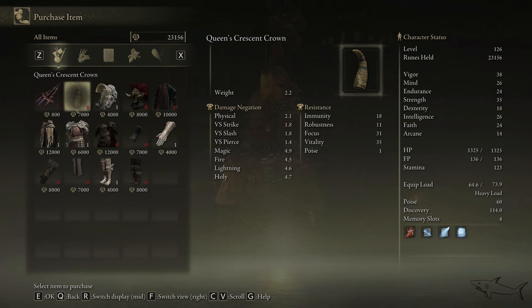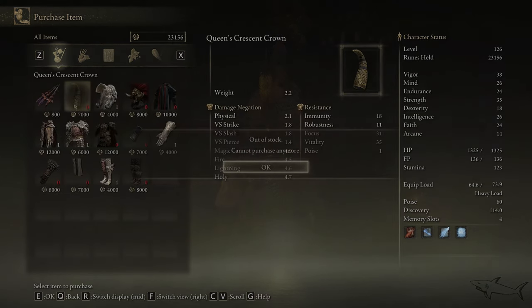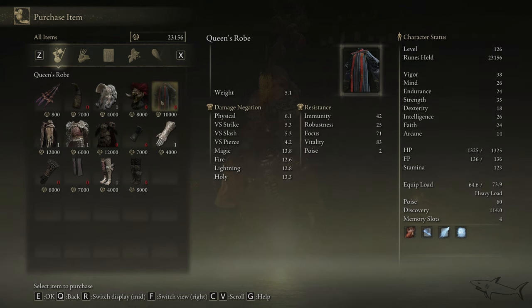We're here to talk only about the set. As you can see, I bought all the pieces — you can only buy each one once. The Queen's Crescent Crown costs 7,000 runes, the Queen's Robe costs 10,000 runes, the Queen's Bracelets cost 7,000 runes, and finally the Queen's Leggings. So there are four elements: three that cost seven thousand and one that costs ten thousand.